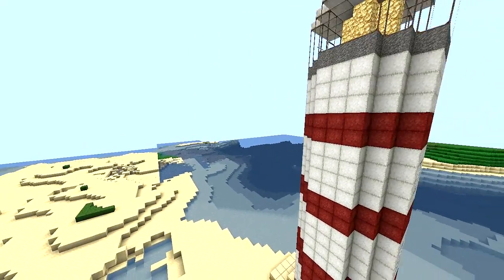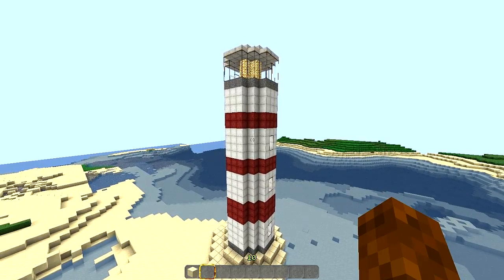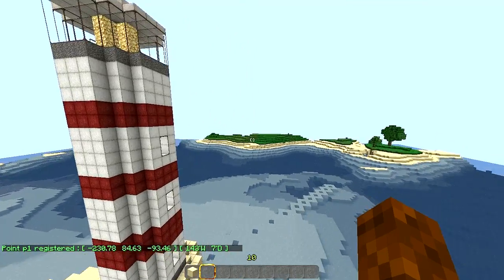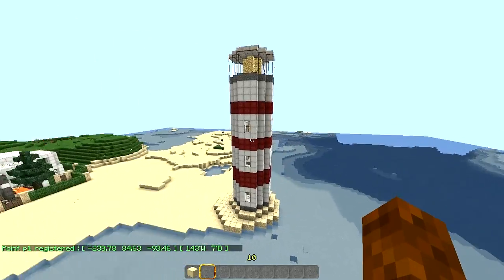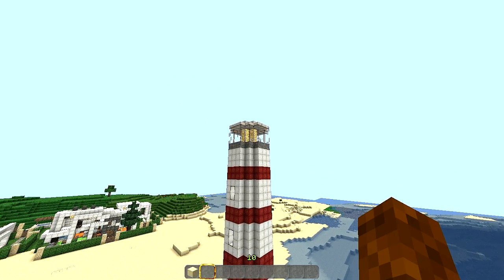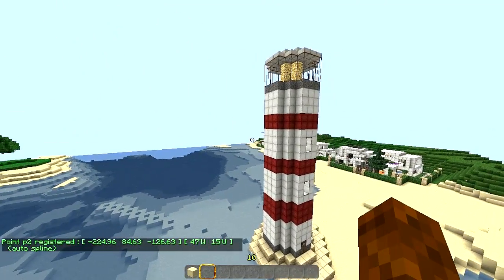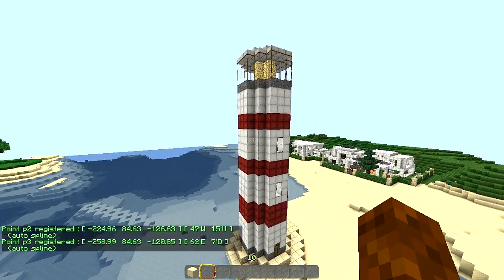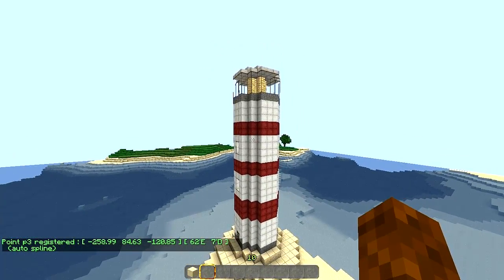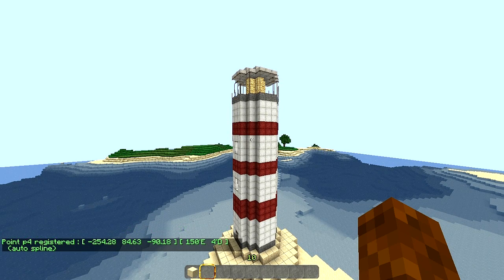I can go up to where I want to go — say I want to be here — and I click P. As you can see in the bottom corner it says 'point registered.' So if I just go around, look up a bit, click P there maybe, then go around a bit more and click P — that's my third point. Then let's just have one close to the beginning so we get a full 360 view. So I've got all my four points set.